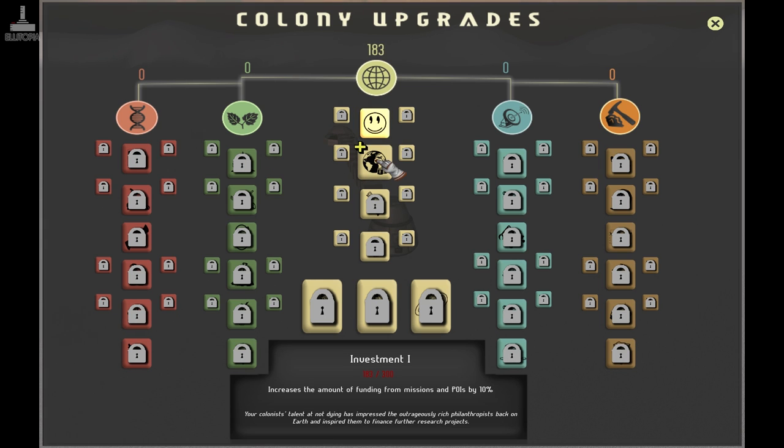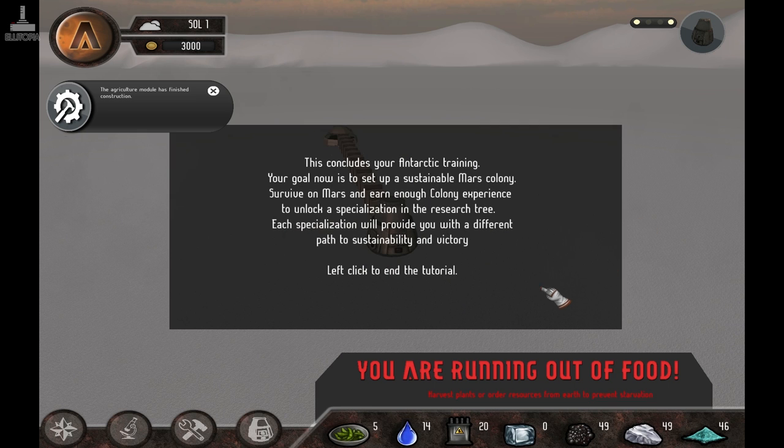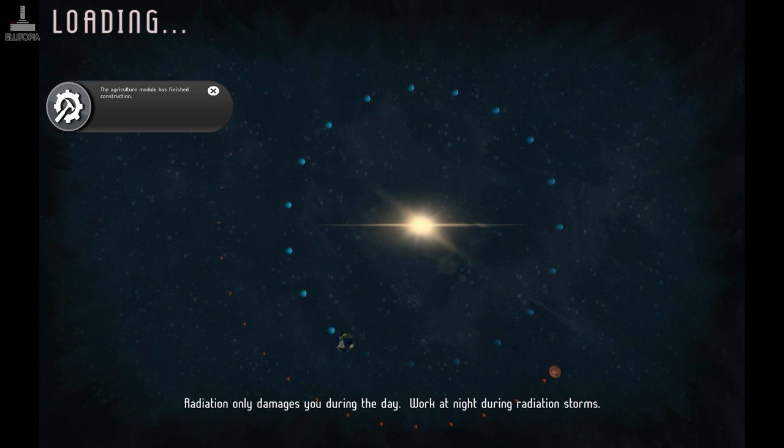To spend experience points, open the research tree by left clicking the icon in the bottom left bar. You have enough experience points to purchase the first upgrade in the colony tree. Earn different types of experience to unlock different trees. Morale One — lowers the time needed to perform colony tasks by 10%. This concludes your training simulation — exit the research tree to begin your Mars mission. Your goal is now to set up a sustainable Mars colony. Survive on Mars and earn enough colony experience to unlock a specialization in the research tree — each specialization will provide a different path to sustainability and victory.